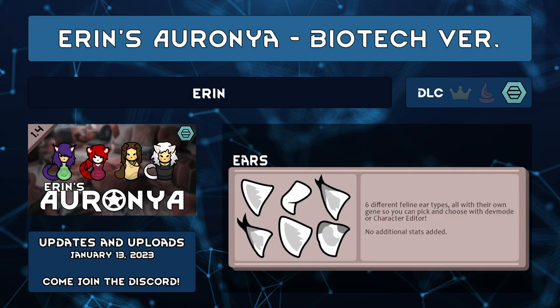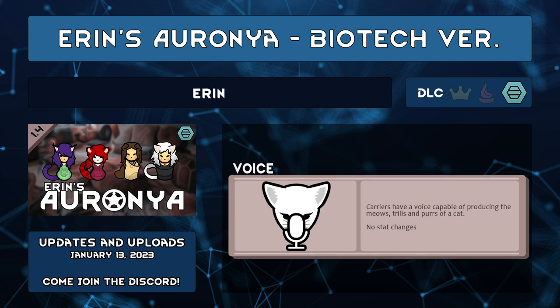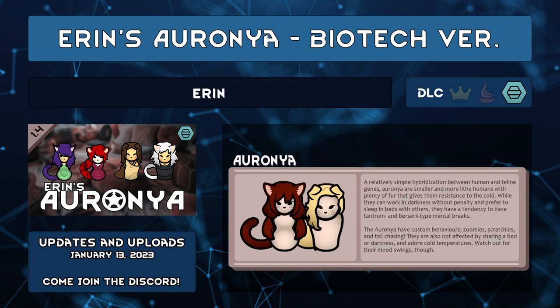Erin's Aronia Biotech version by Erin is cats — cat people with cute fuzzy ears, flopped ears, tufted tails, floofy tails, whiskers, and kitty cat meows. Feline instincts and claws make them better hunters, a little more ornery, and sleepy. These cat people don't like the dark, the cold, or sharing the bed with another pawn. Considering I want a larger size bed to actually have some legroom, I wouldn't say cats share the bed.